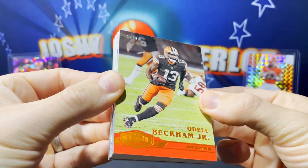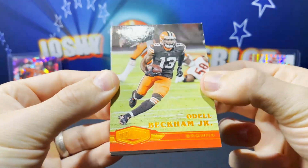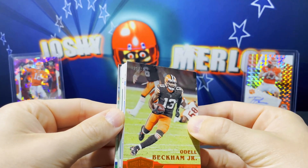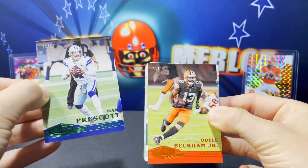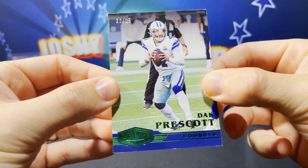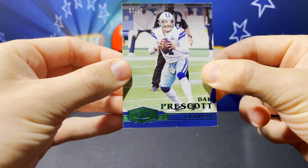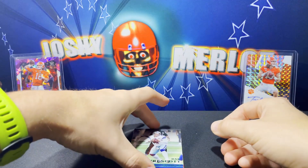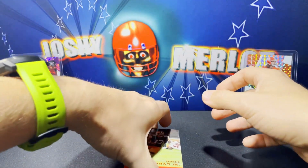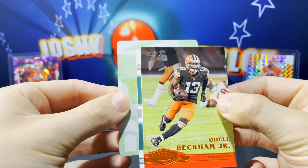Right off the bat we got a Browns Odell Beckham Jr. out of 65. We won't talk about his extracurricular activities - we keep this channel PG. And I believe the back is the rookie - a DAC! That's fun, little PC pick up out of 25. Now you see these thick cards - these corners have just been annihilated. But that is a fun DAC. I'm not trying to see that plate - let's actually pull the plate out here and see who we get.